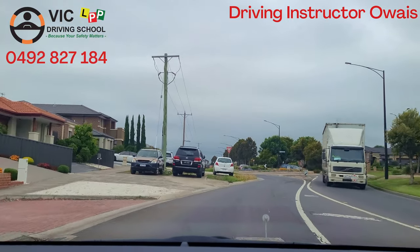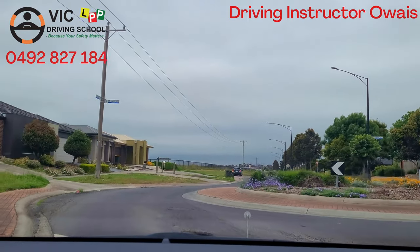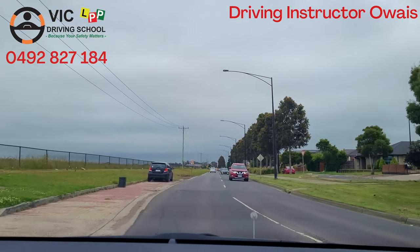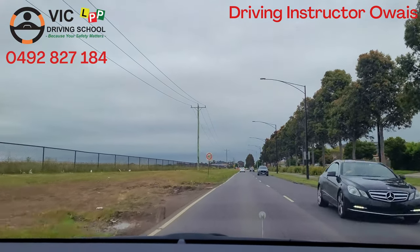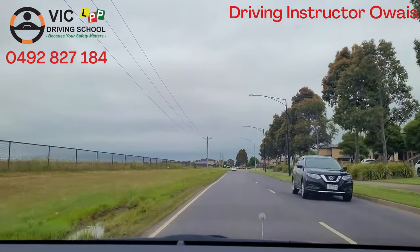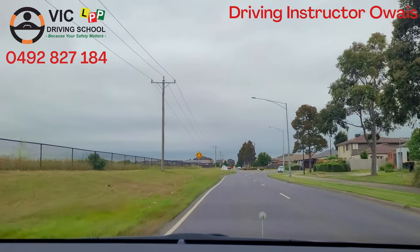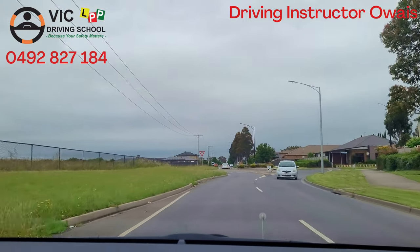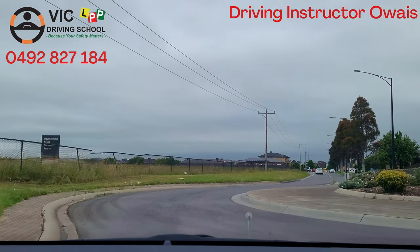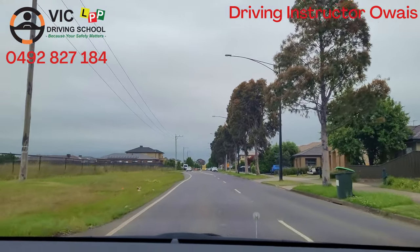The roundabout is approaching — they will not say anything but you will slow down a little, check your right. Roundabout is always a give-way: if someone is coming, stop behind the dotted line. If no one is coming, since we've already slowed down, accelerate again to the proper speed of 55. Another roundabout — slow down, check right, no one there, accelerate again.